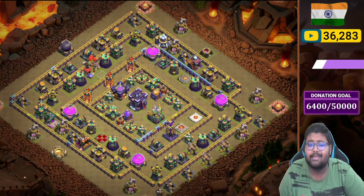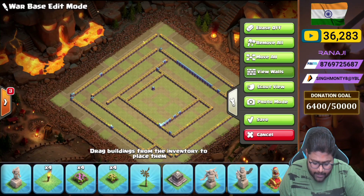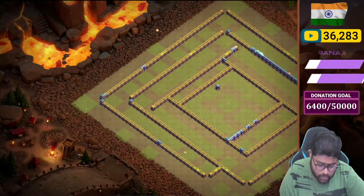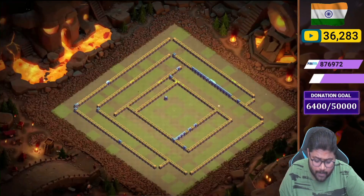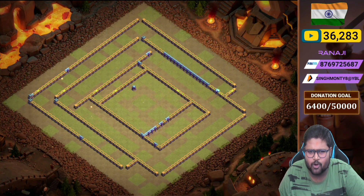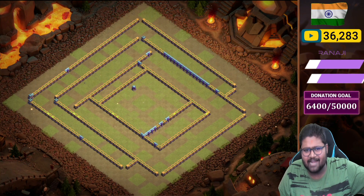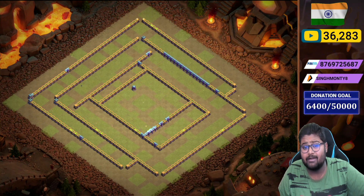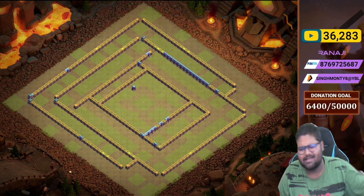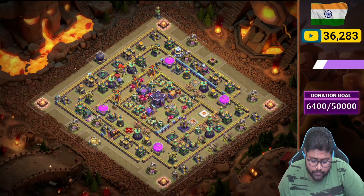Let me show you the scout view of the base — it's quite amazing. In the wall pathing, you can see open wall passages here and there. The open wall placement is actually a good thing for the base because the army just goes to different sides. It's definitely quite confusing for troops, and enemies can't make a good funnel on this type of base — it's hard to funnel.